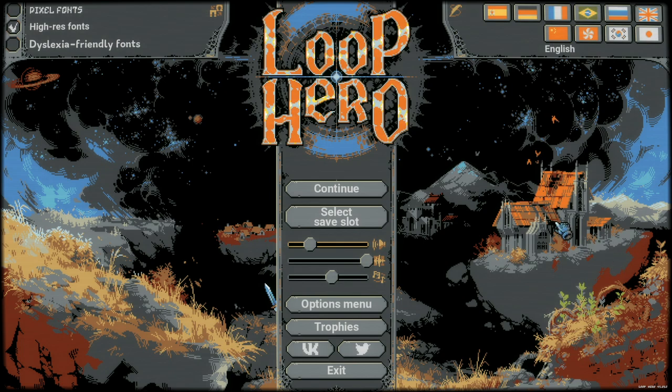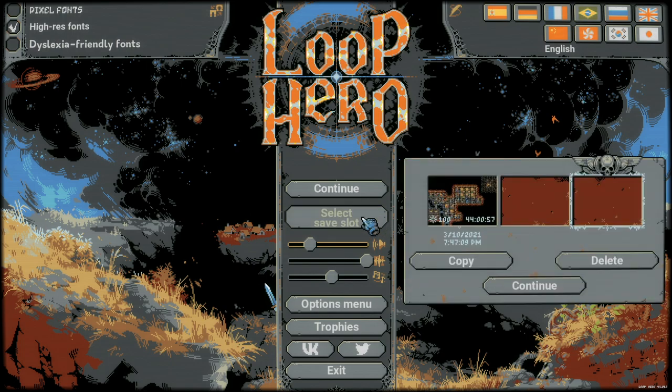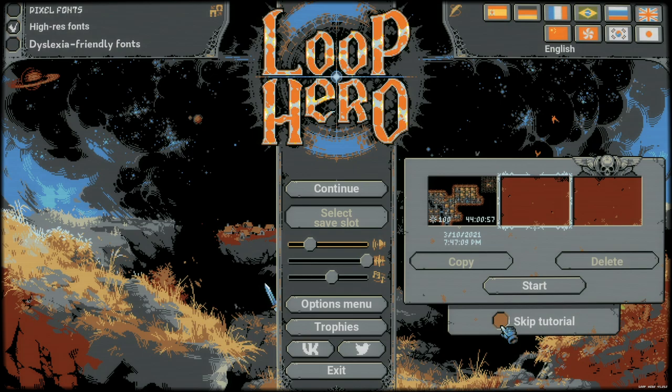So let's get right in. I will give you some tips and tricks as we go along. I'll try to fast forward to the parts where we're just kind of going through the loop, going through the motions. We're going to do a brand new save here, click on skip tutorial and start.